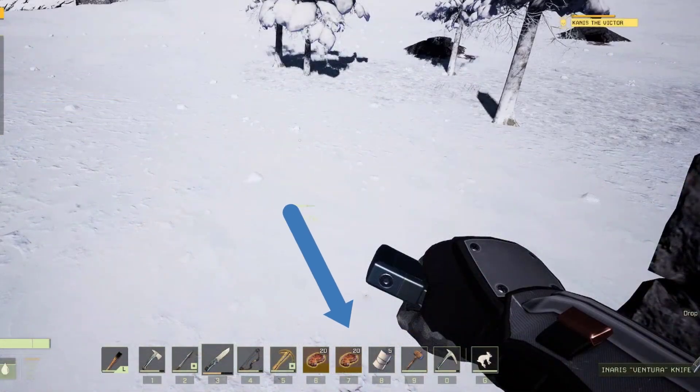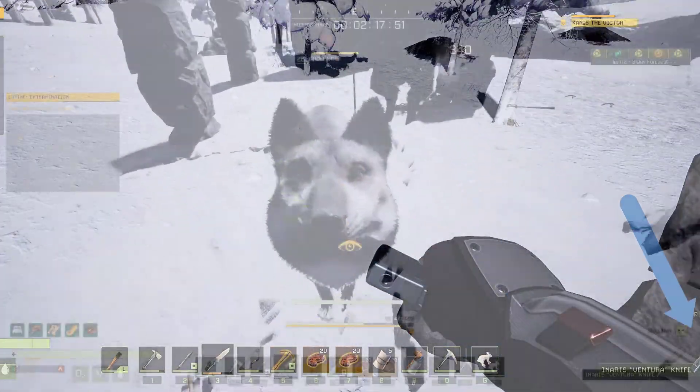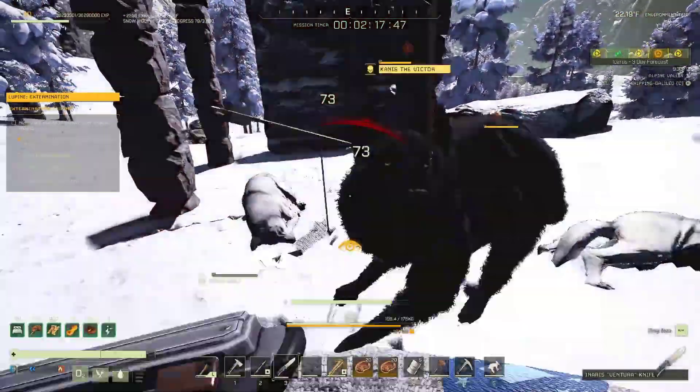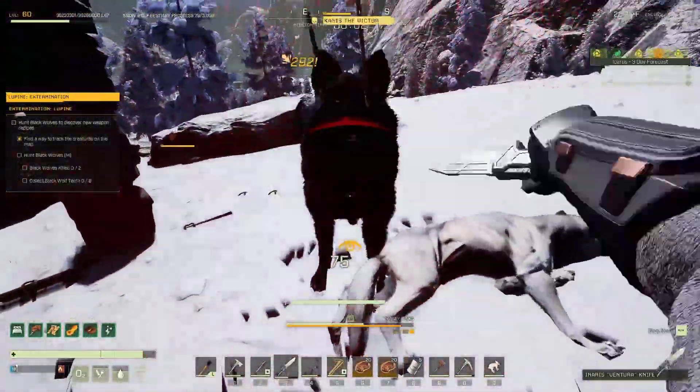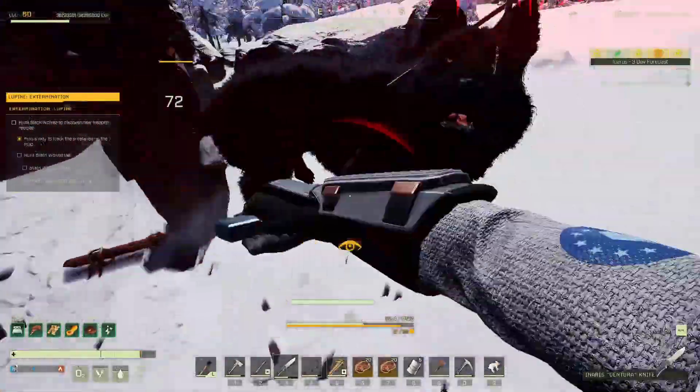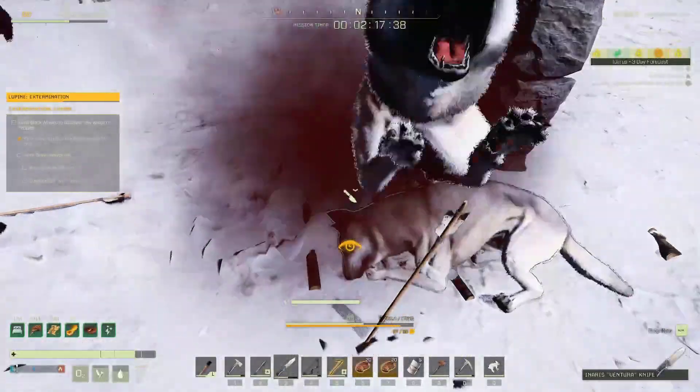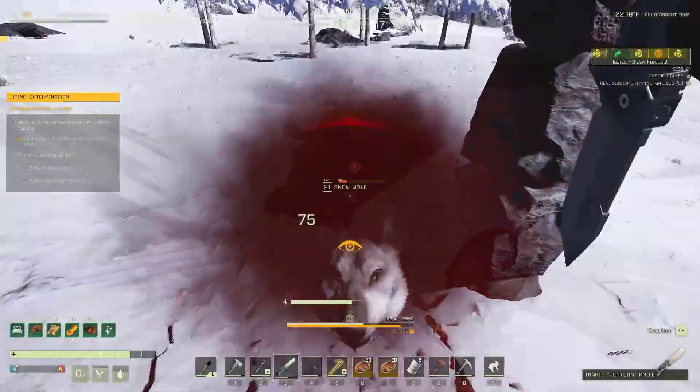To counteract the wolf attacks, equip enough food in your hot bar and bandages so you can heal. As you approach the boss's lair, he will howl and signal to his pack to attack. Fight the pack and attack the boss to whittle down his health. At some point the boss will retreat back to his den — just rinse and repeat the process until he is dead.